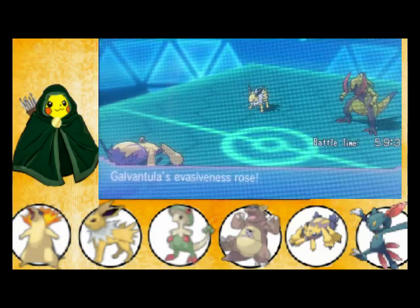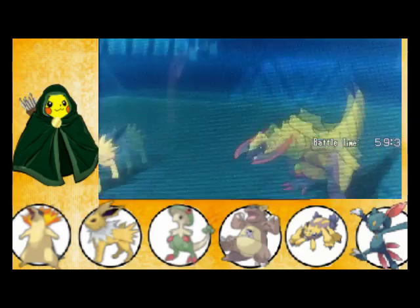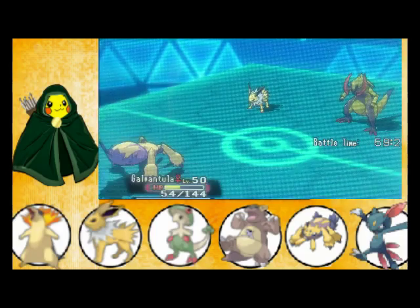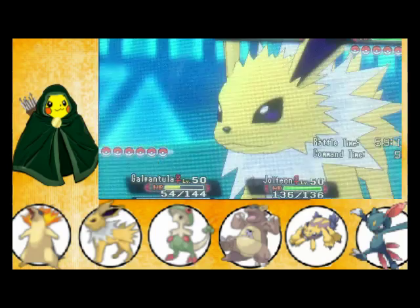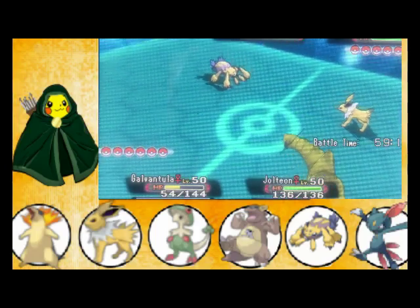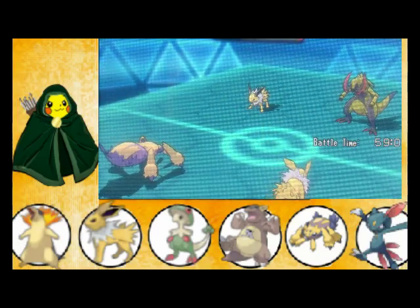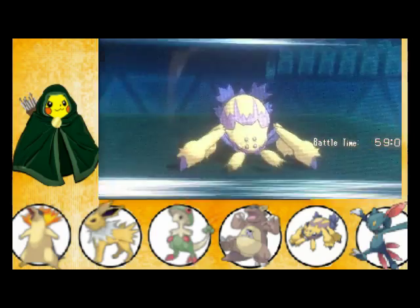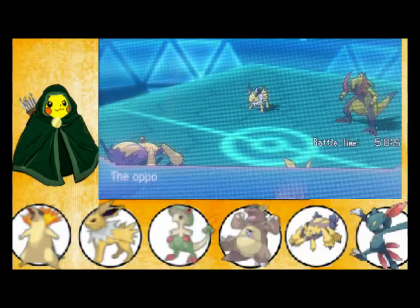Jolteon doesn't have any evasiveness-raising moves, but it might be a good idea if it did — if you're planning on using this strategy. So Galvantula will just keep using Double Team, and Jolteon will come up on the opponent's Jolteon. Hopefully the next attack will miss thanks to evasiveness — and yep, miss.